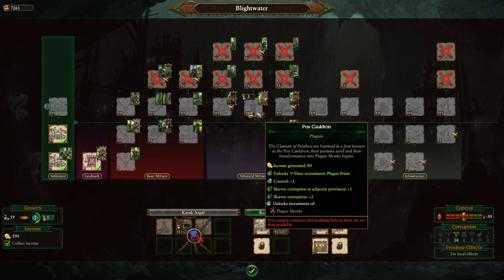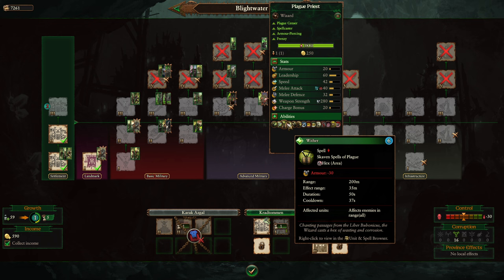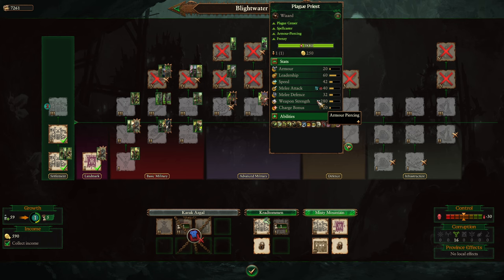The Plague tree gives access to the Plague Priest spellcaster, whose spells are almost all damage or debuff. The Vermin Tide ability combined with Menace Below can summon over 20 units to the battlefield. Early on it can be worth spamming spells to weaken the enemy before the battle starts in earnest. Plague Priests aren't meant for melee combat, but if they do get into it they have high leadership, frenzy, magical attacks, and are surprisingly armor piercing — reflecting the Skaven's design as natural enemies of the Dwarves.